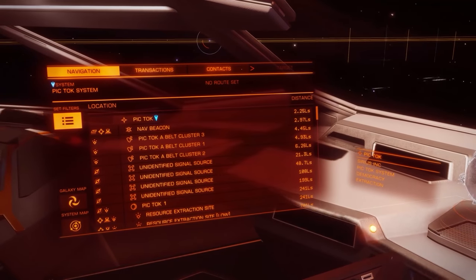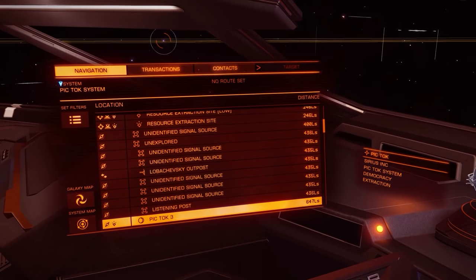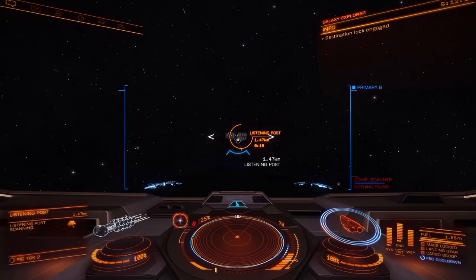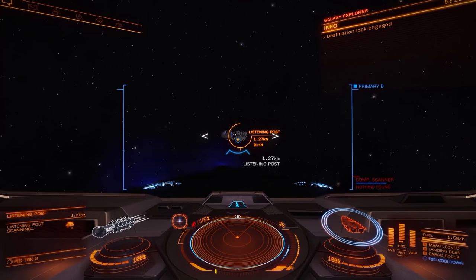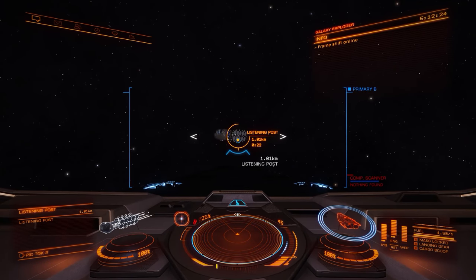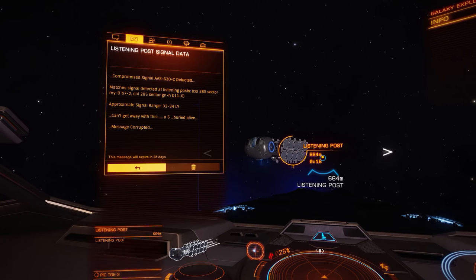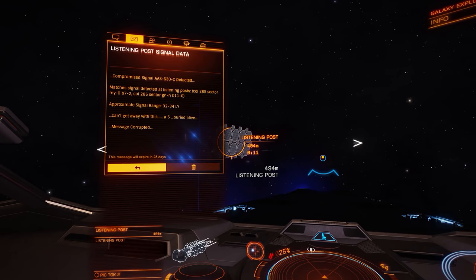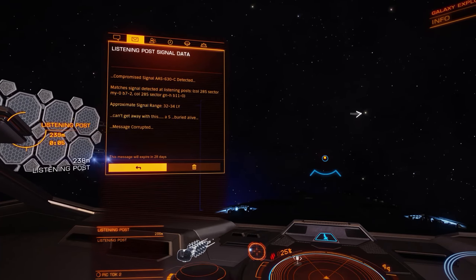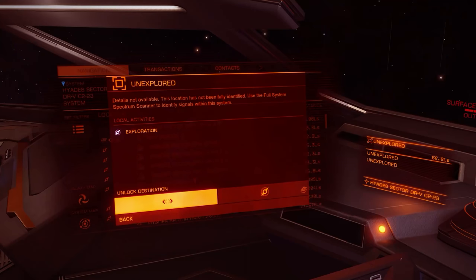Welcome to the Piktok system. We're looking for a listening post, so open up your navigation and it should be in your list of contacts. Once we get to it we need to scan it — just fly straight towards it while targeting it and it will automatically give you a message. This points to two other locations in two separate systems, giving you longitude and latitude on a planet. Once you've gotten all three locations there's a radius around them, and if you look in the middle you'll find the target system.